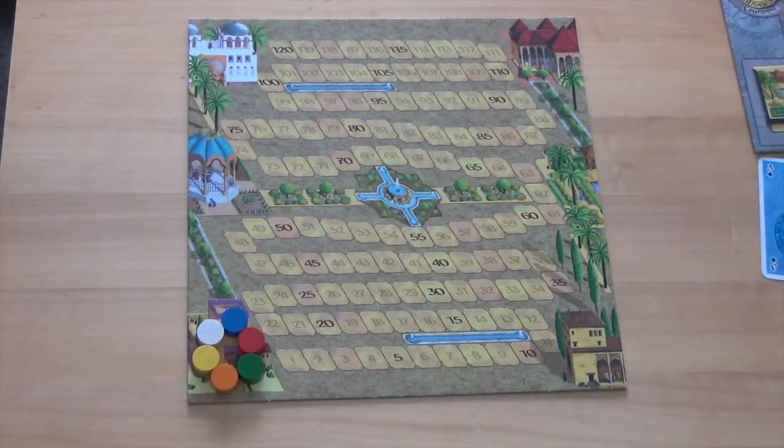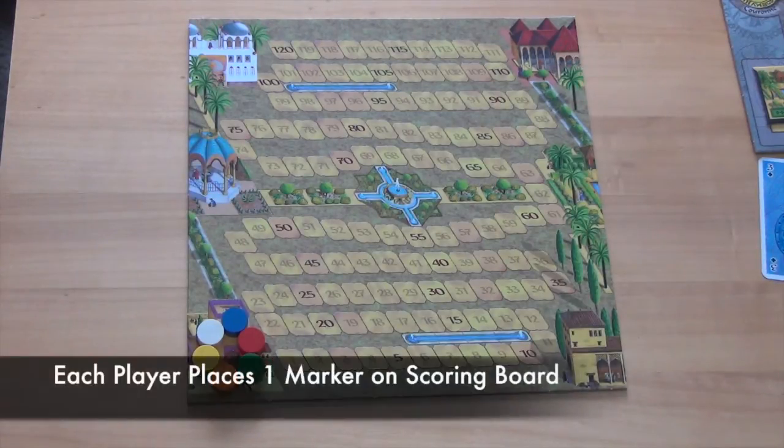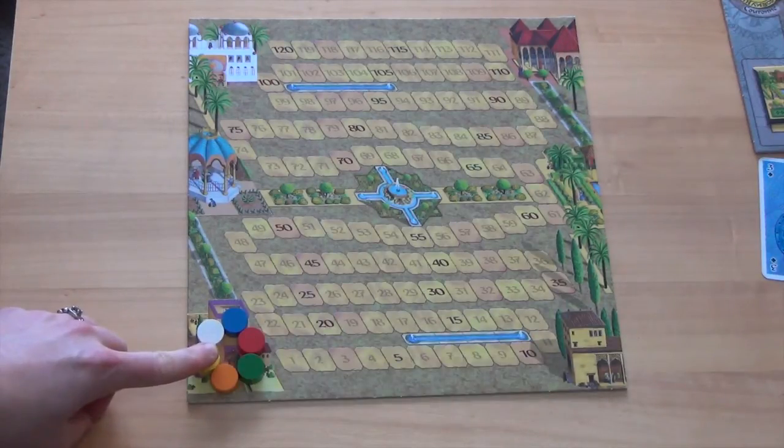The final step to setting up the game area is to place out the scoring board somewhere to the side of the playing area. Each player will place one of their markers in their chosen color on the bottom left corner of the scoring track.